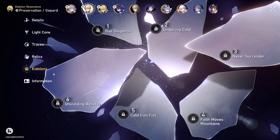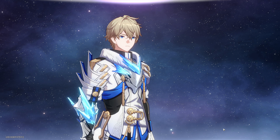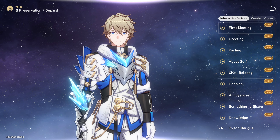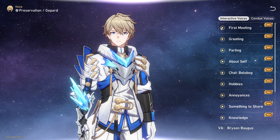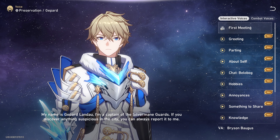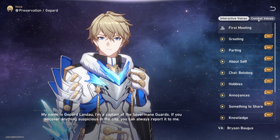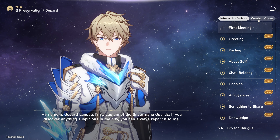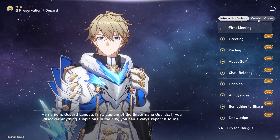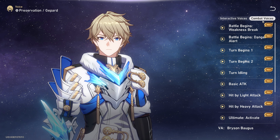I shall see you all in the next video. We'll see where we take Gepard — I really like Gepard, his design and his skills are really cool. Even his ultimate is really nice. The in-game dialogue plays: 'I am captain of the Silvermane Guards. If you discover anything suspicious in the city, you can always report it to me.' Very cool — ultimate attack!